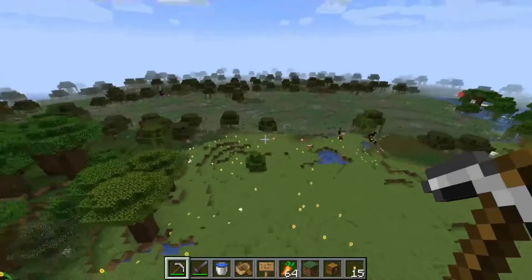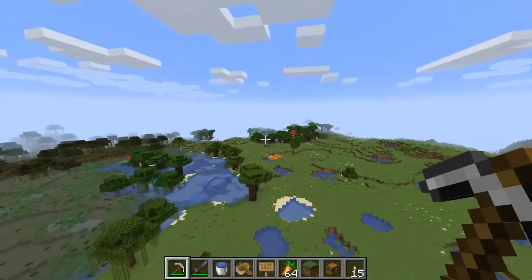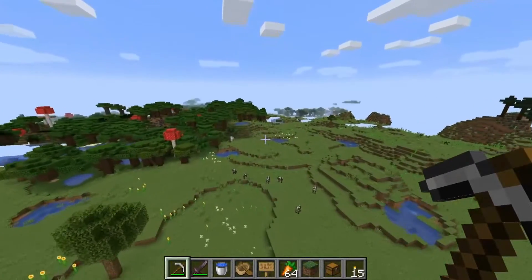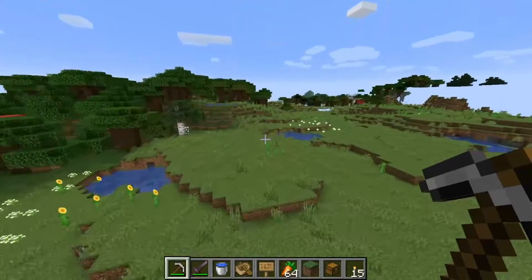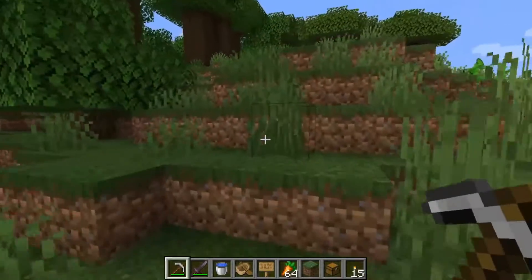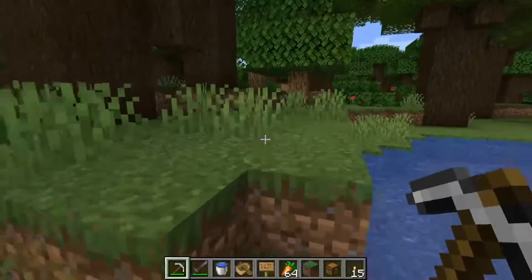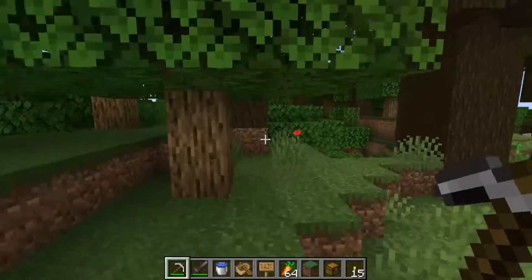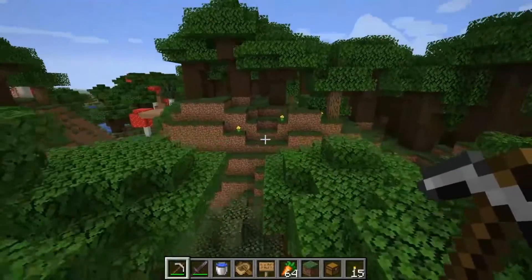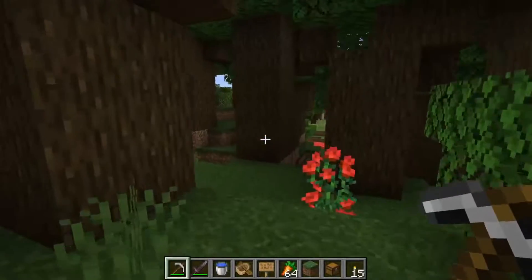A dark oak forest would be nice. There's a huge dark oak forest here. Let's say your favorite biome where you also want to have the village is the dark oak forest — because you just love it, it's dark, it's mysterious. For some reason you just want to have a village there.